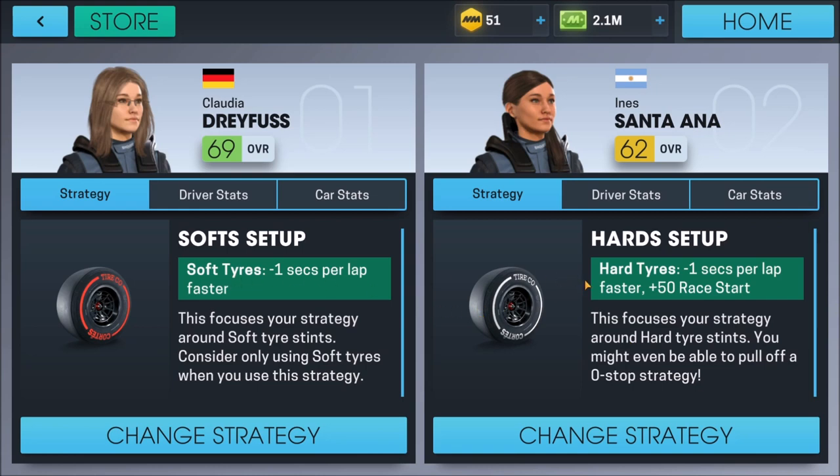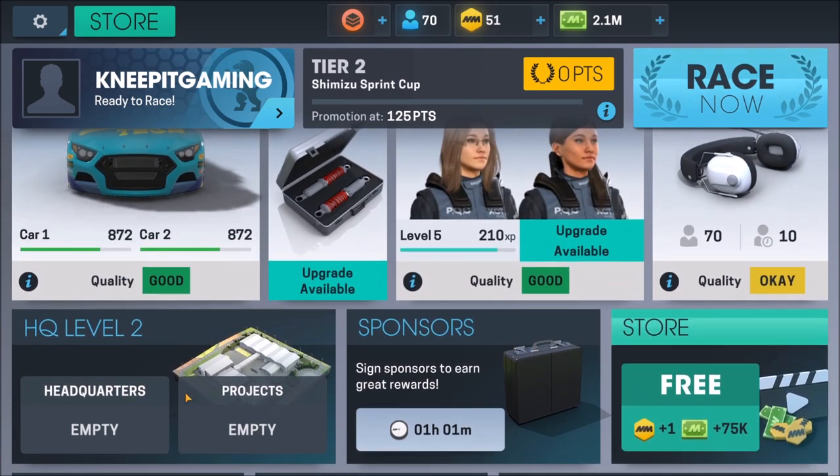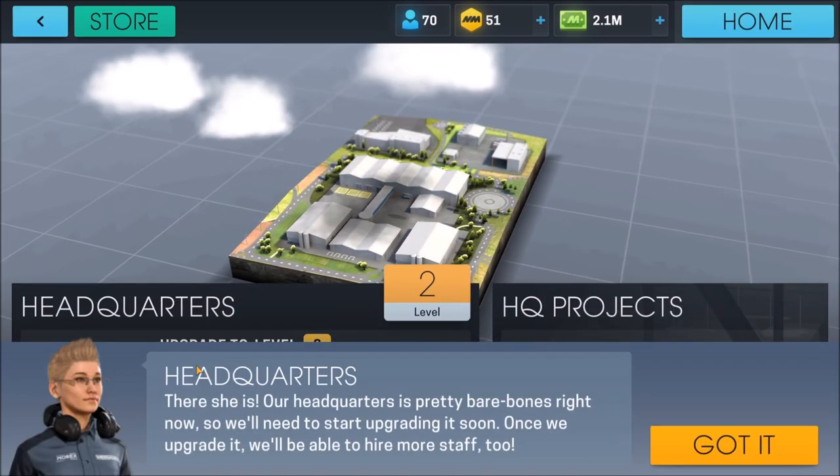I'm thinking about swapping these up, but for right now we're going to let Claudia use the soft tires and Santa Ana use the hard tires. We'll come back to the homepage. We need to get started on some HQ upgrades. You can see we've got $2.1 million in the bank. Since we were last together, all I really do is come in and get the free money from the store every so often and collect any sponsor money that comes due. We've got an hour before any of that is available right now.